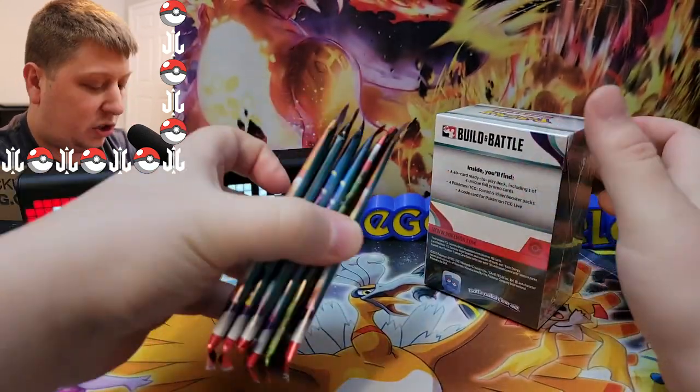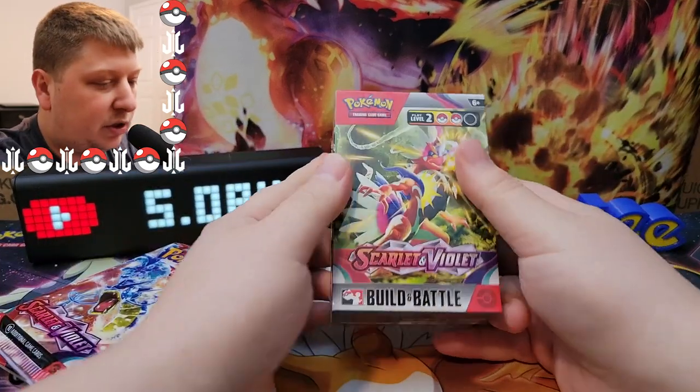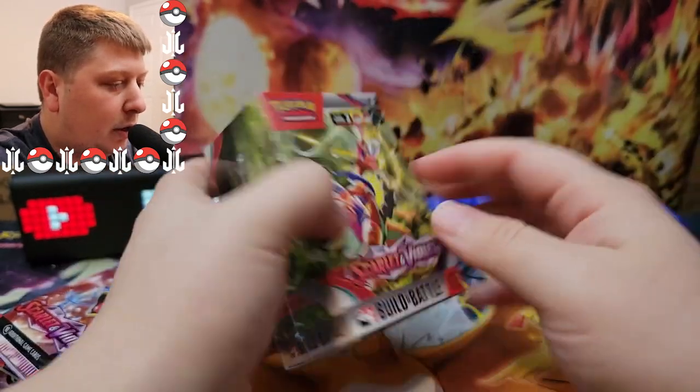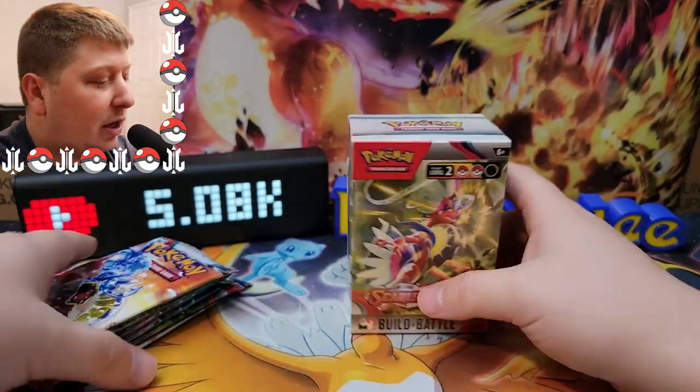I've got one of them to open and we've got six packs — they come with three packs but I got two of them, and I'm keeping one sealed. They come with six packs and everything you see here on the back: a play deck, some promos, some packs are also in here. So we're going to have 10 packs of Scarlet and Violet to open today, and this is really, really exciting.